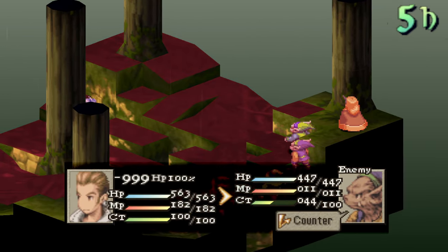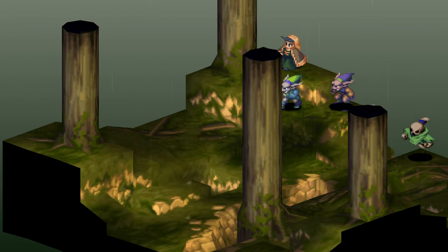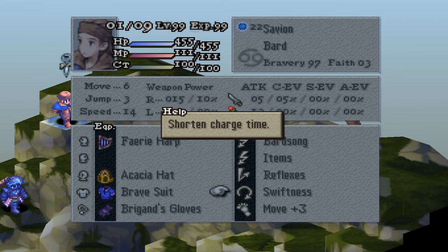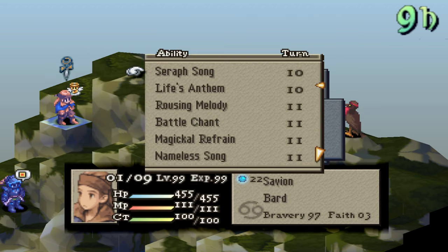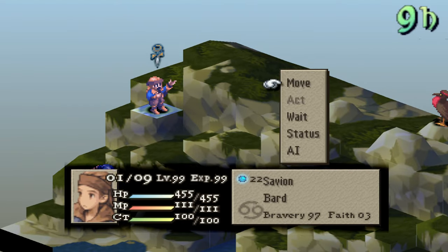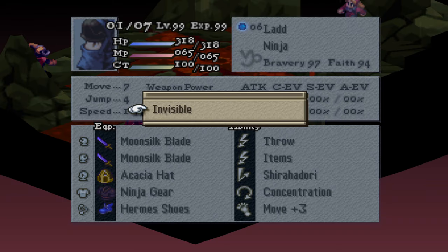Like for example, jump damage not being increased by the support abilities Attack Boost and Vehemence, and the more famous Quick Charge or Swiftness not benefiting things like Charge, Jump, Dance, and Sing. The descriptions on many things can be very misleading, and even the most veteran of FFT players can get these mixed up from time to time. But with all that being said, let's get started.